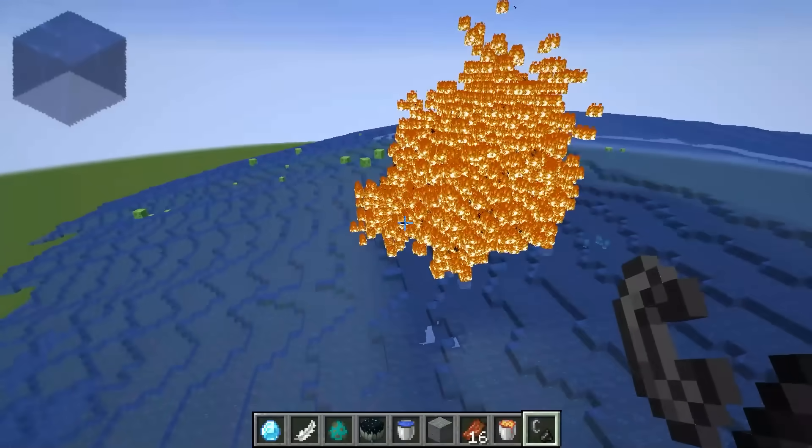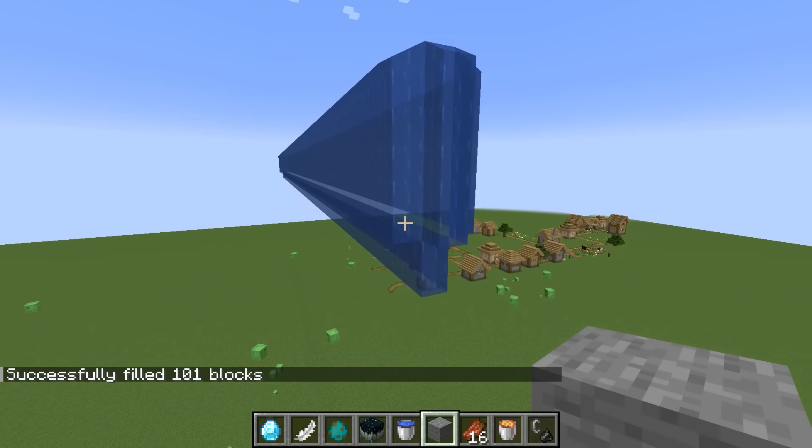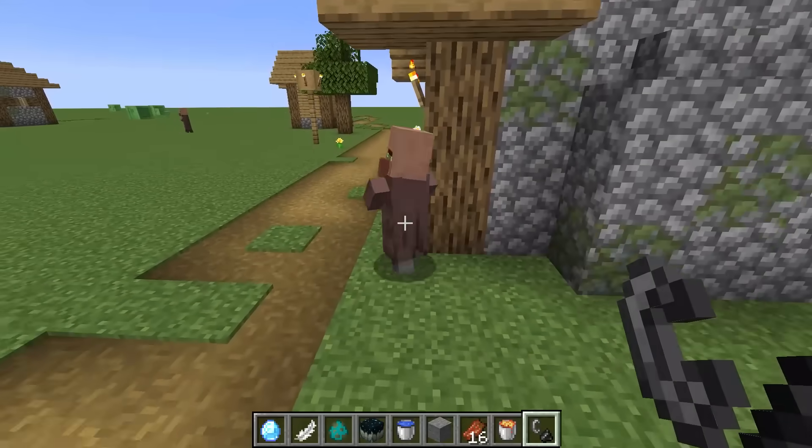So what if I make the water flow slower? I've made the water flow way slower than before, as you can see right here. I'm gonna set the fire right here where this villager is.